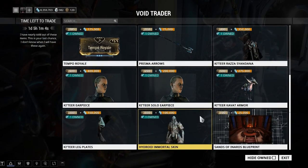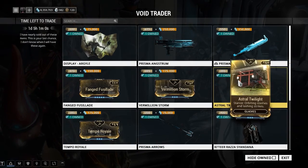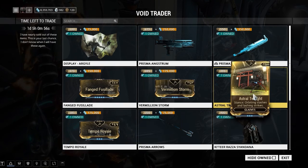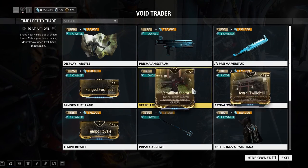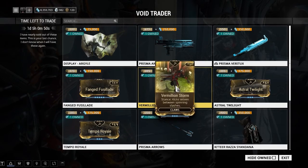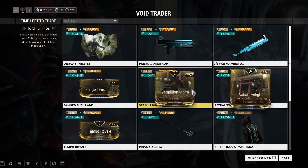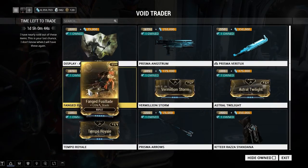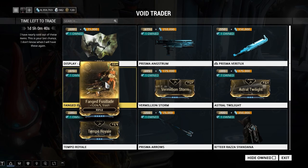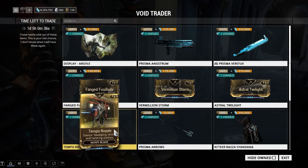This is pretty much what he has, and honestly there's nothing really here I would want to buy more of. Like, I have seven copies of Ashlaw Twilight, primarily because this mod actually drops off of enemies quite commonly. Same with Vermillion Storm — I've recently sold them down back to one. I don't know why he's even carrying those two mods. Fanged Fusillade and Temple Royale. I think Fanged Fusillade might be the only one I'd actually want to try to buy to sell.